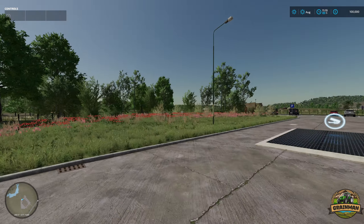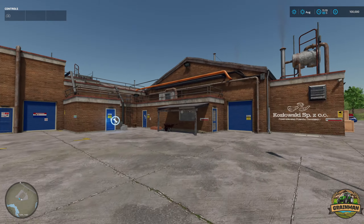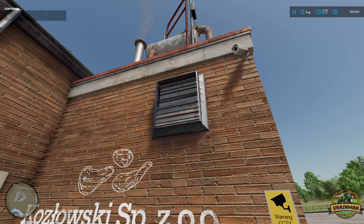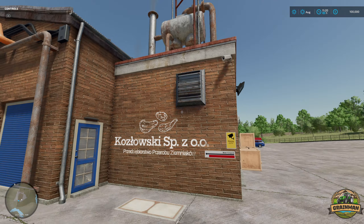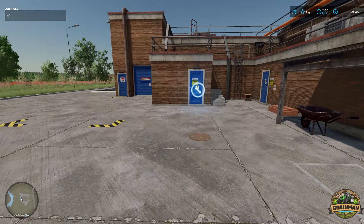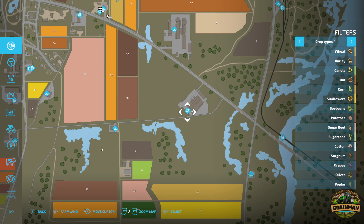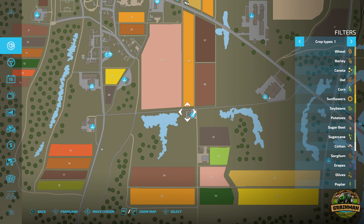The potato processing plant - again nice levels of detail, especially the fins that are actually moving from the ventilation system. That's really nice. It's 120,000 to buy.